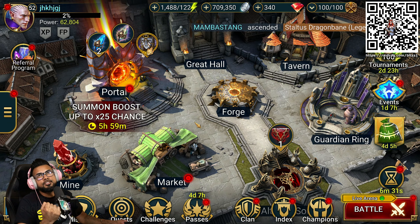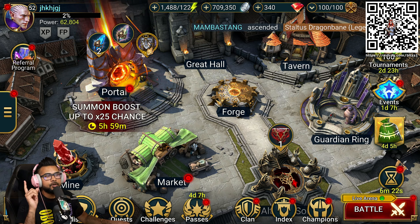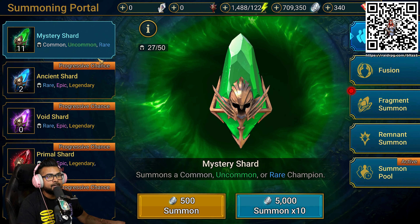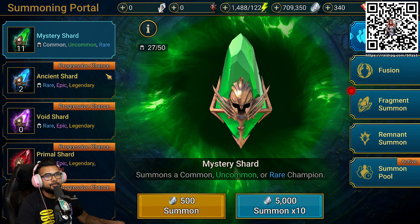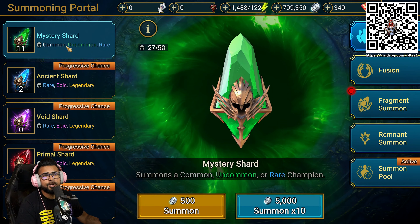There is no better time to get into Raid Shadow Legends than right now. We have tons of rewards at the ready for you guys, and we have an awesome clan as well. But the first thing we always got to do when we jump into Raid is hit up the portal. We got 11 green mystery shards and two blue ancient shards, so let's see what our luck is looking like today.